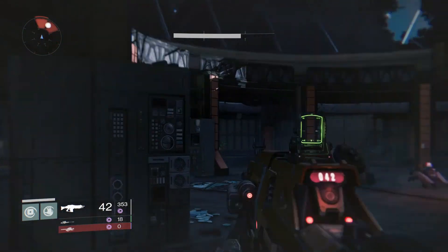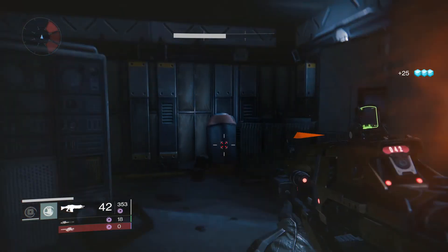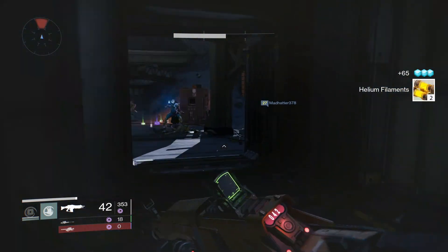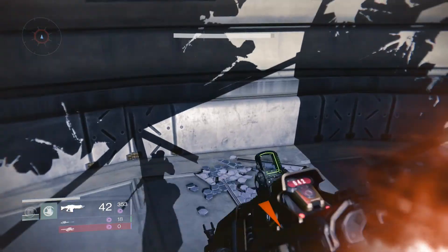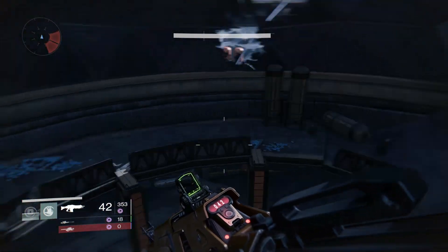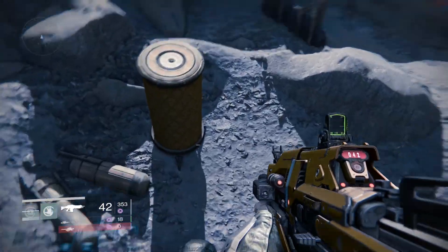Sometimes they're the ultras, but there's a box in here. And sometimes you see the filaments on the ground over here. There's a box that spawns right up here in this area, and another box and filaments that spawn right there and right there. I always jump down here — sometimes it's hard to see, but there's filaments right there.